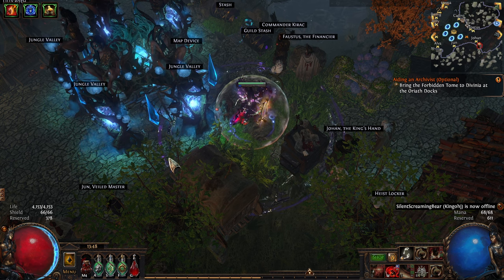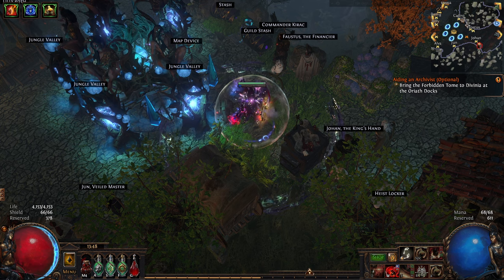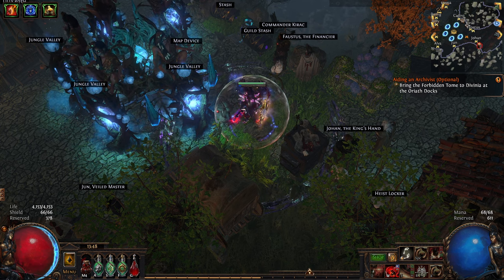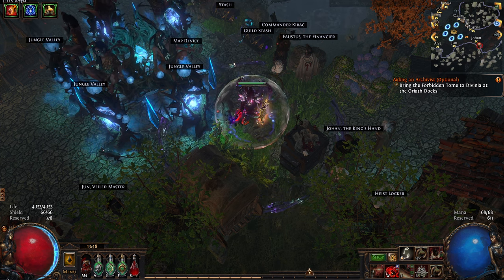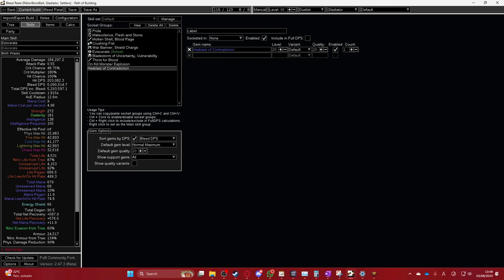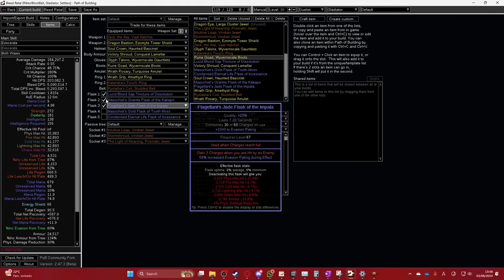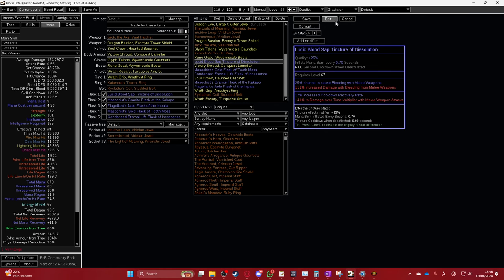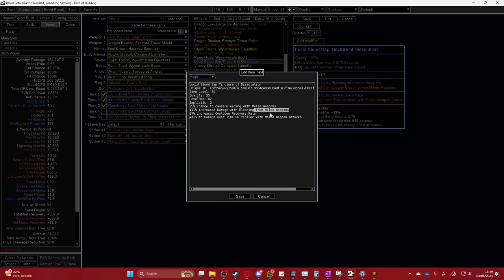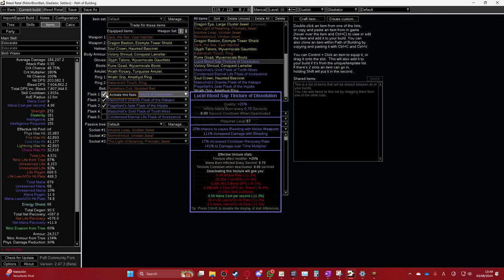When the tincture is activated — let me pull up the PoB view — if you remove this from melee weapons in PoB, it will tell you exactly how much damage you gain when you activate it. It's 50% more damage for six seconds. Use the tincture, it will go on cooldown.